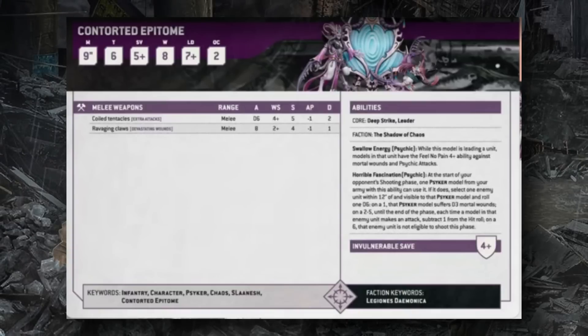The Contorted Epitome also has the Horrible Fascination psychic ability, used at the start of your opponent's shooting phase. Targeting an enemy model within 12 inches, on a 2+ it succeeds — on a 1 the psyker suffers D3 mortal wounds. Success gives the enemy minus one to hit for the phase, and on a roll of 6 the target is not eligible to shoot that phase at all.